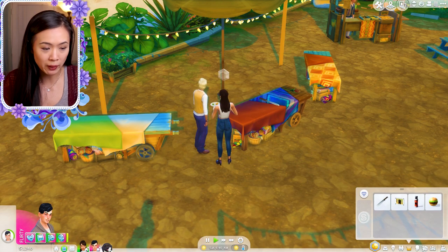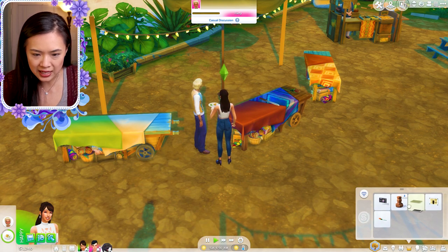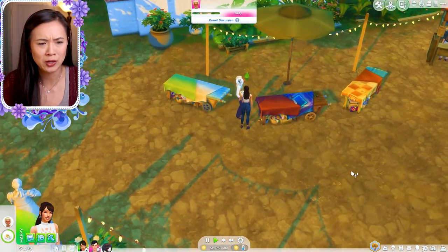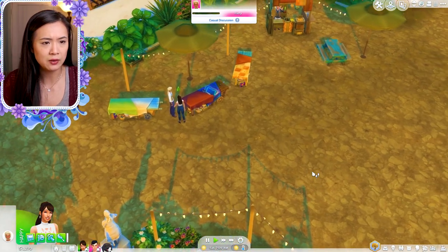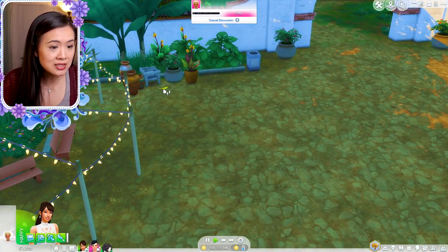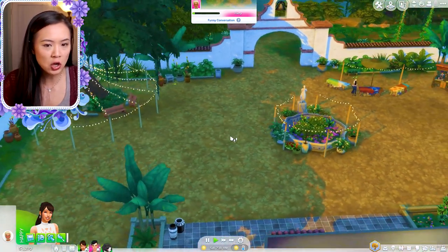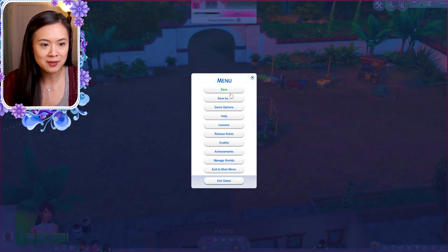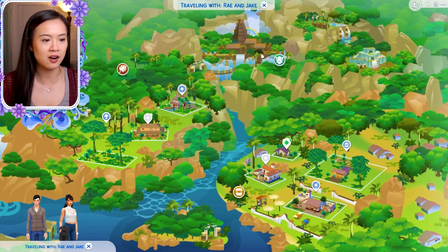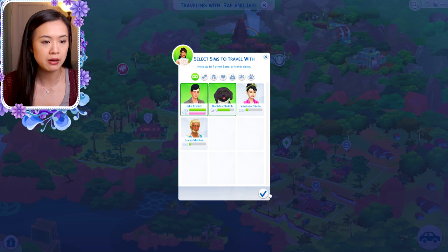I sell some upgrade parts since we don't need them, but there's no one else at the market to buy other supplies from. I spot a little lizard — you can't really interact with it though, that's cool. I think we're going to go ahead on the adventure and hope for the best. I've never gone on an adventure with a pet before, so hopefully it'll be okay. We grab Jake, Ray, and Bubbles and head into the national park.